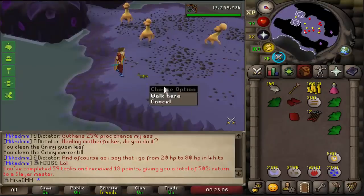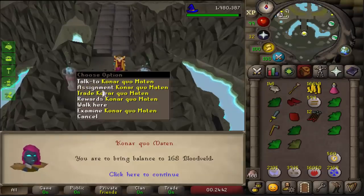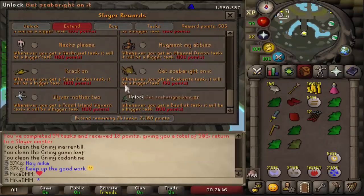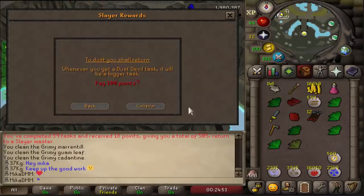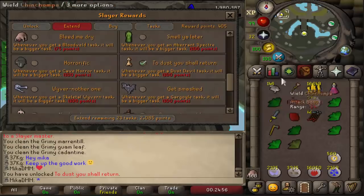Dust devil task completed, very nice! We get a lot of blood wells — amazing task. We want to go extend dust devils: 'to dust you shall return,' dust devil task, it will be a bigger task — very important. However when I do get it again, I need to get more chins.